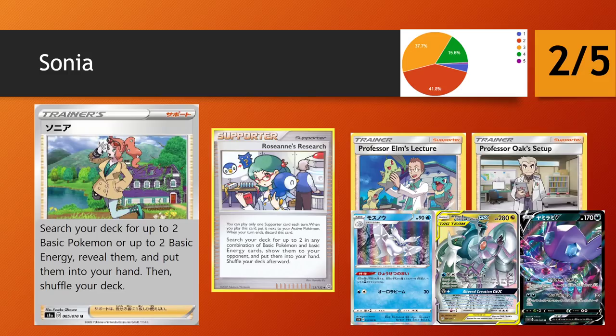Cards like Elm's Lecture, Oak's Setup, and Sonia are all going to be hit because they're just less usable and less helpful when not able to be used on turn 1. I also think Sonia doesn't really shape up well compared to Elm's and Oak's. There might be some niche scenarios where having the energy option is more important — for example, making sure you have an energy drop in ADP, similarly for Sableye V and even Frostmoth-style decks. But overall I'm going to give it the 2-star, mainly because of my curiosity with the new turn 1 rule changes and how they affect supporters such as Sonia.